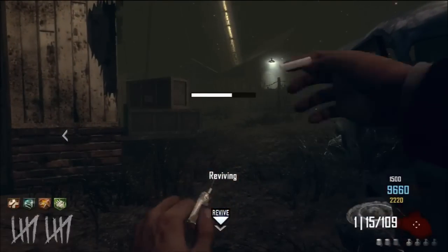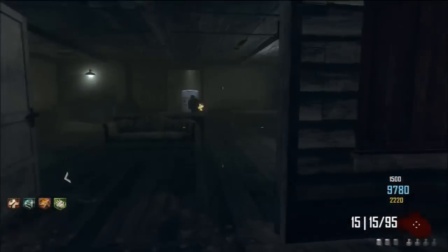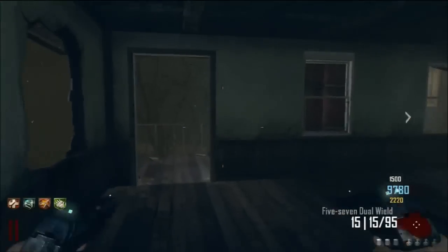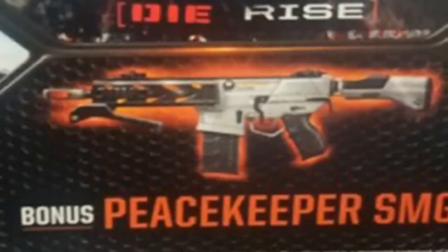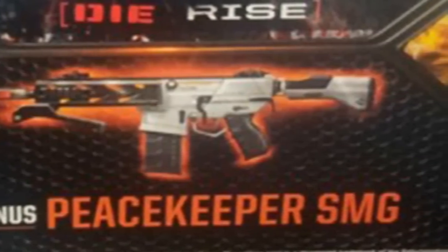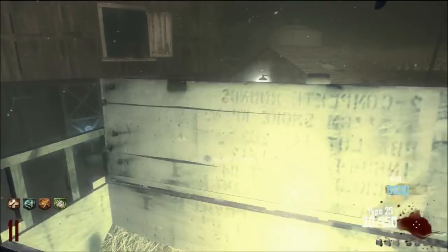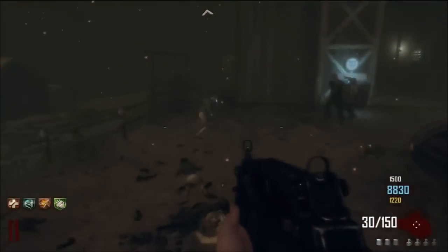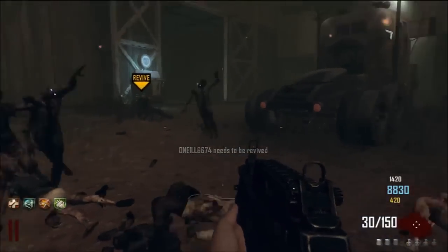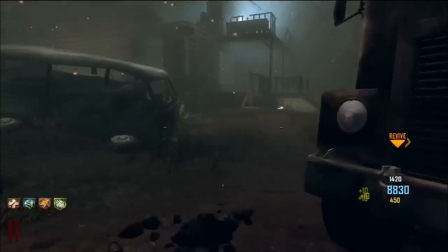Finally, we've got the Peacekeeper SMG. The description says this impressive submachine gun fills the open weapon slot in your loadout with power and accuracy. Some people were saying it looks like an assault rifle, but it clearly says SMG in the title. So this new submachine gun is going to be powerful and accurate — it is confirmed as a multiplayer weapon, though it's not confirmed whether it's also a zombies weapon.